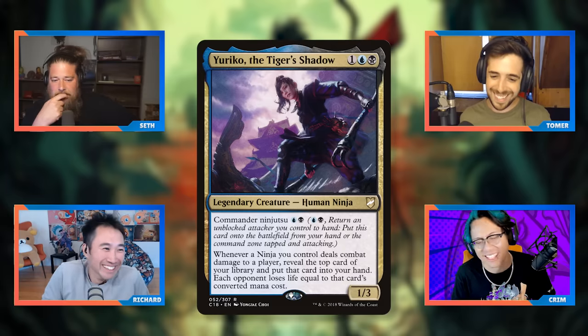Pithing Needle-style effects or Abian Revoker can actually name Yuriko to shut down the Commander Ninjutsu ability, making your opponent actually cast her and pay the command tax. That's a sneaky way to make the opponent play fairly. If you're running Urza's Saga and can tutor it up, Pithing Needle might actually be in the conversation as a tutor target.